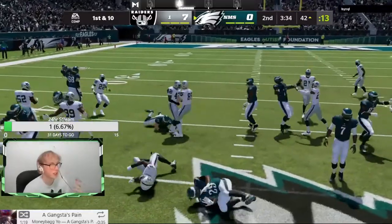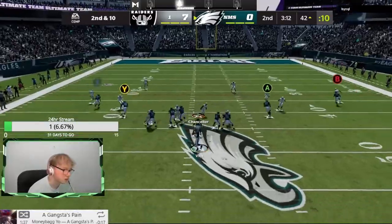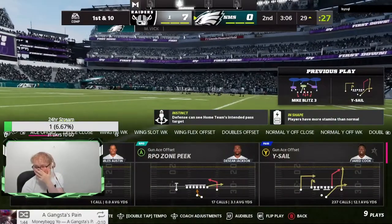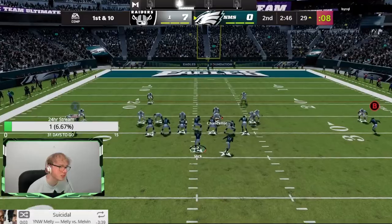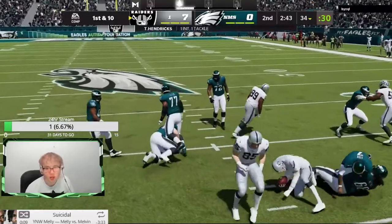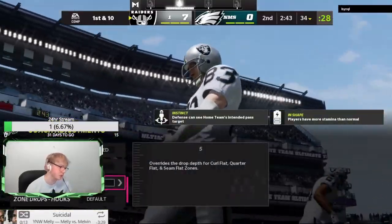I was literally trying to hit the hole but I just got stuck on a lineman. Oh, I forgot I had Zach Ertz — I was like, who the hell is that? I almost had a heart attack, I was like who the hell is that. He just picked that off — I'm throwing a five-yard drag and Ted Hendricks picks it off at the line. This is crazy.